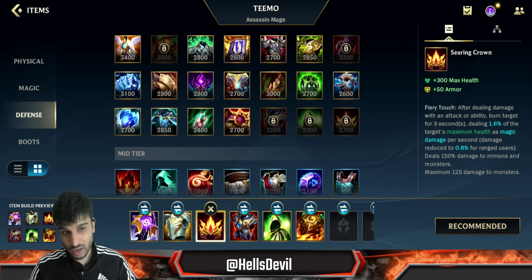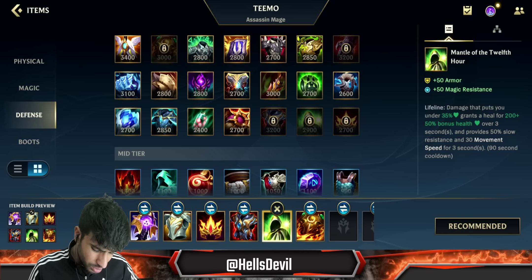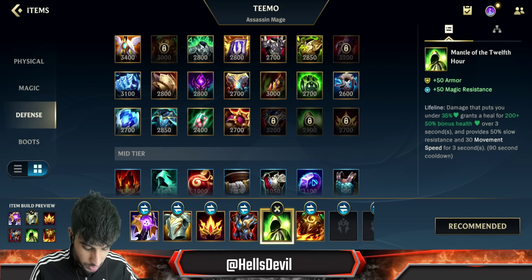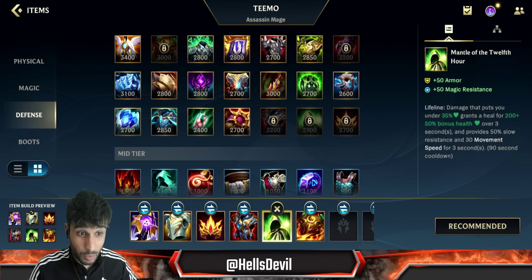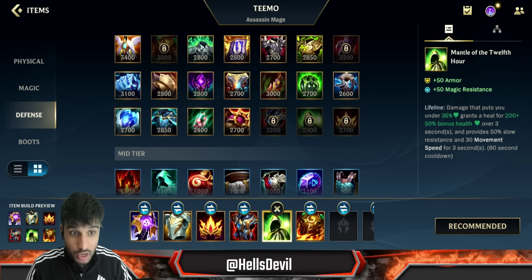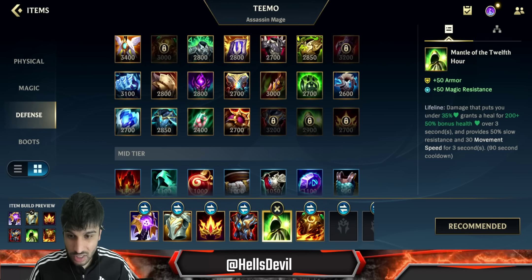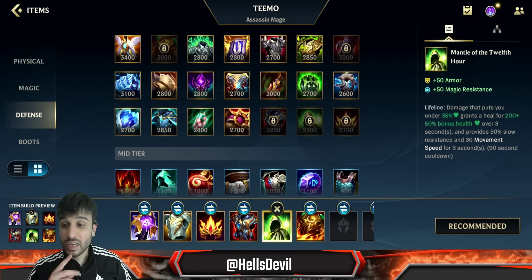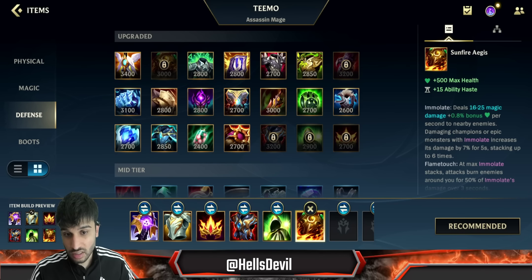So you start with a Rift Maker, then you go for the Searing Crown — this item is so good on Teemo. Then you go for the Armor on Twinguard. It's situational after that — you could go for damage like Liandry's, but I recommend the Mantle of the 12th Hour because it gives you more armor and magic resist, and when you get to a low amount of HP you get bonus HP and slow resistance plus bonus movement speed to run away.